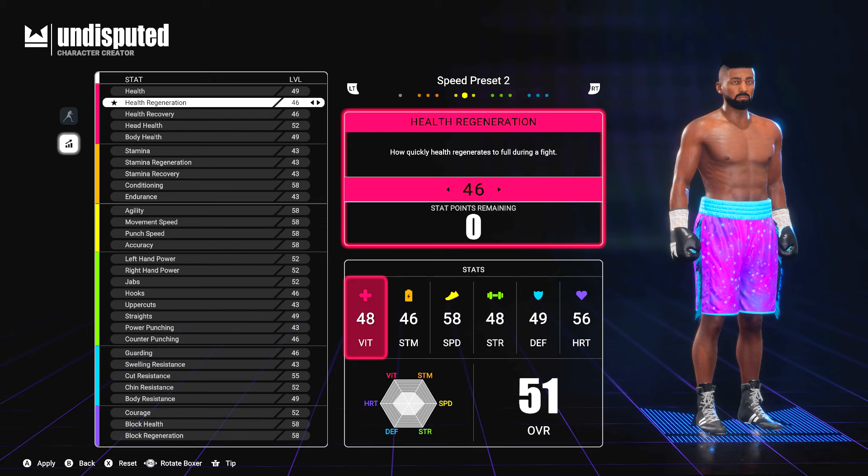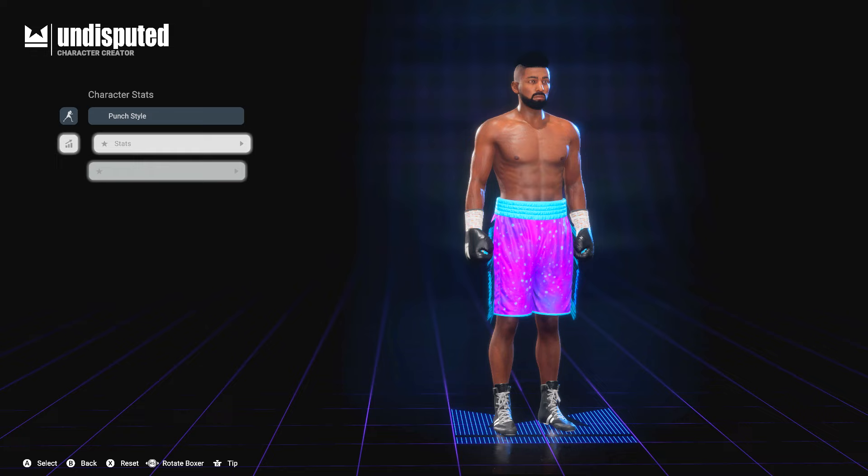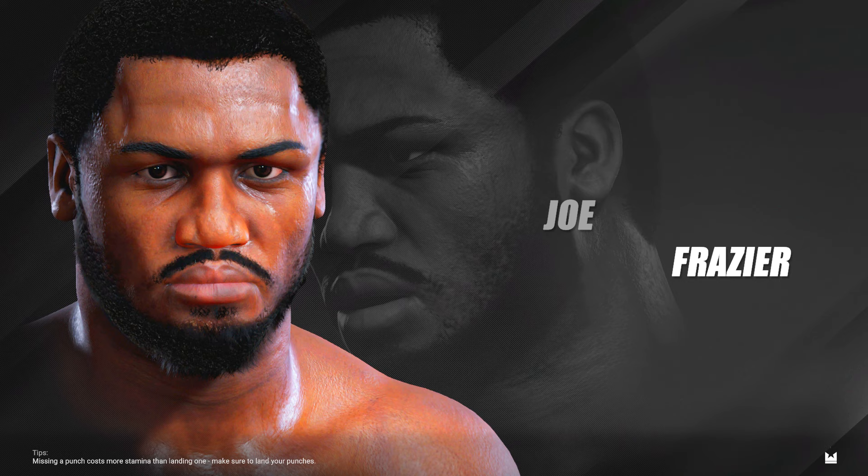They give you all these attribute points and I was like, I don't know what to do with these. In most career modes I go health, stamina, strength, but look at all the options you have. So I went with the preset. I like that they give you these presets because I would have been allocating points all day, and I'm not trying to do that — I'm trying to knock somebody out. So let's go, we have Gearless Joe, the welterweight Undisputed career mode.